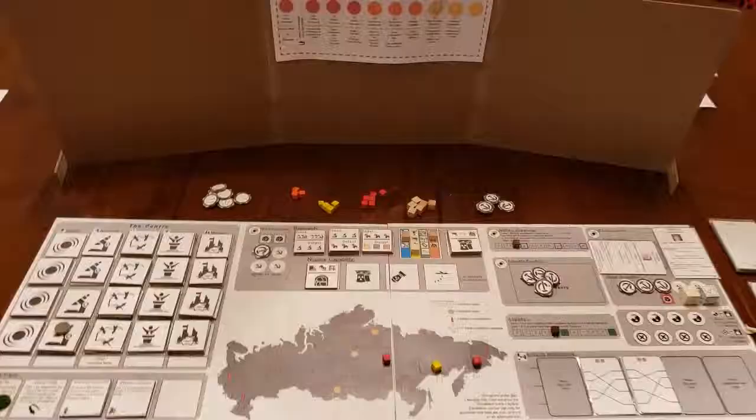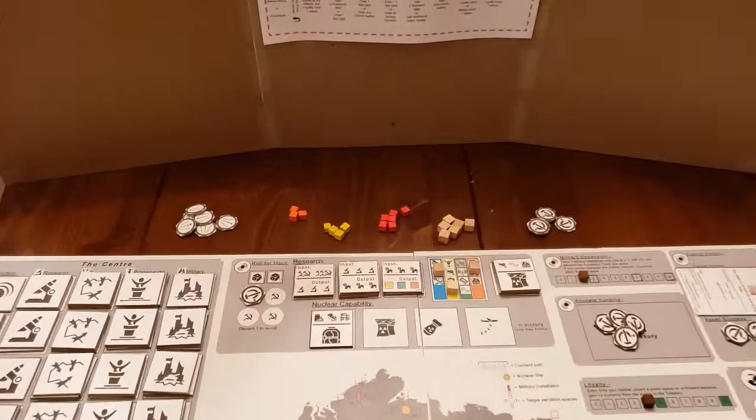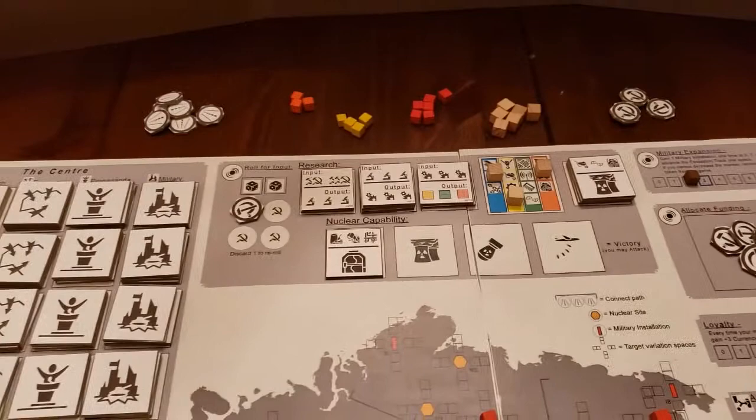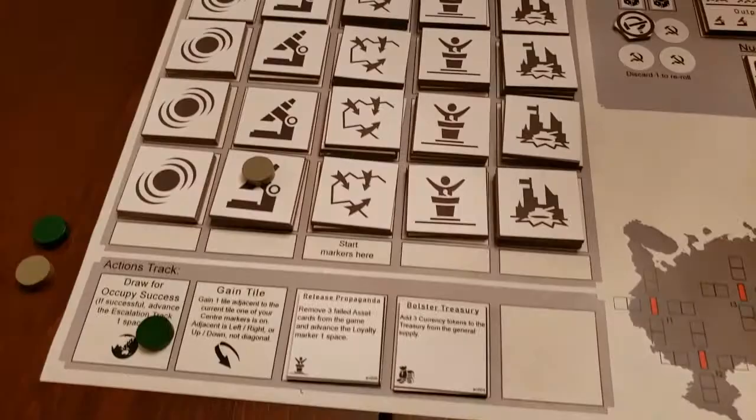As the Soviets, you will need to research nuclear capability, expand your military, and exploit assets because of a fast approaching U.S. strike. On your turn, you will first decide whether you want to gain five currency from the supply to your treasury, or take direction from the center. Then you will take at least one action.